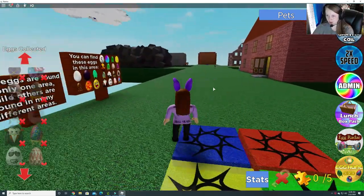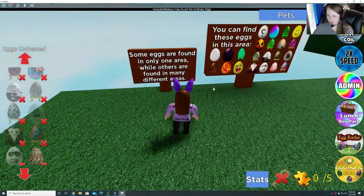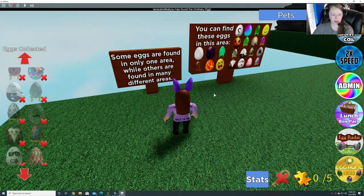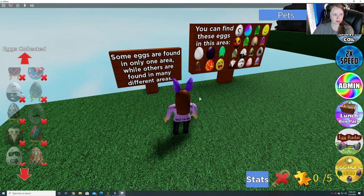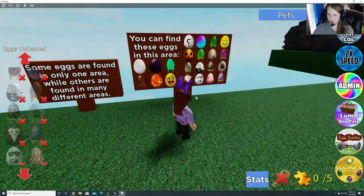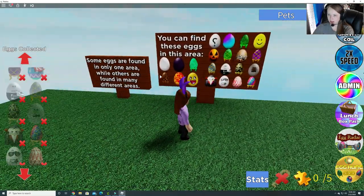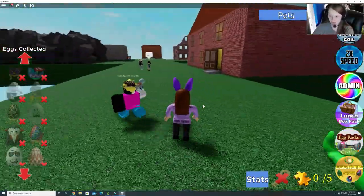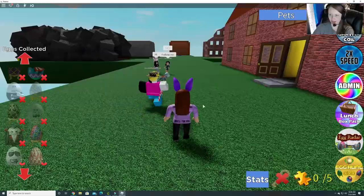We are waiting for the egg hunt 2020 in the Electroverse to start, but so far it hasn't been unlocked yet, so I thought we would try this one. There are 32 eggs, and you can see all the different eggs on here. He said he did not make the eggs, but that's pretty cool. Remember you can find these eggs in different locations than I did. Some eggs are found in only one area, while others are found in many different areas. Grayson is going to join us.